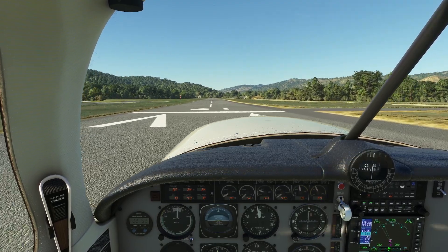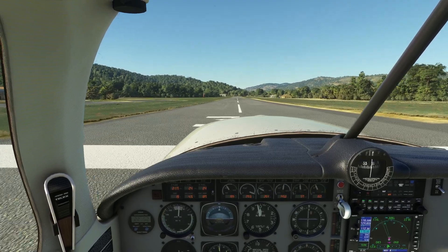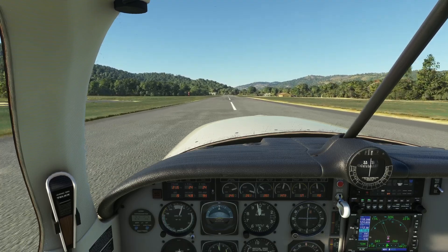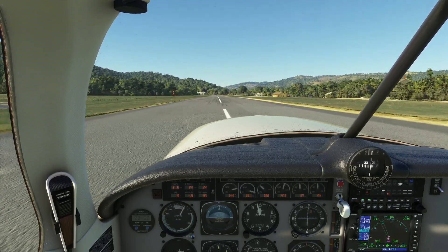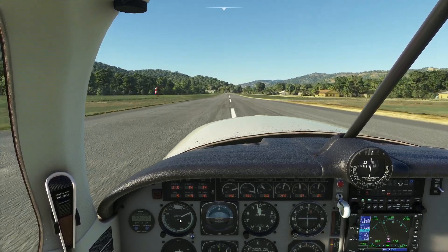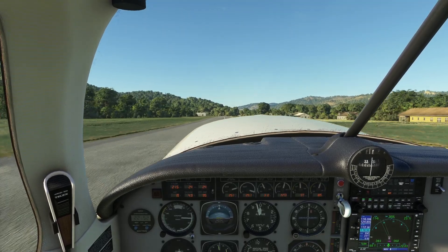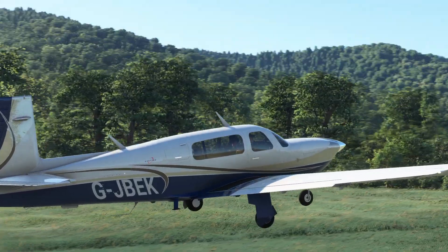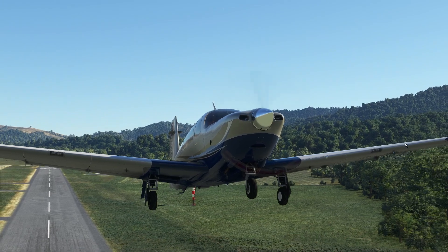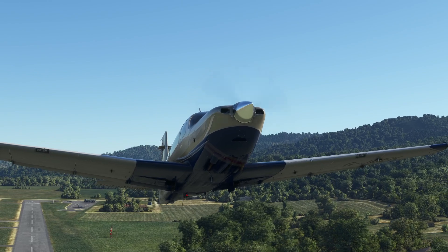Runway 31 at Boonville and we open the engine up to full power. There doesn't seem to be an issue hitting full power in a Carinado aircraft — they never seem to overstress. We're accelerating, coming up through 60 knots on the indicated airspeed. We'll rotate at 70 — and we're in the air. I wanted to show the animation of the undercarriage, which is very nice.